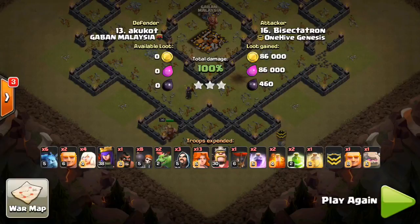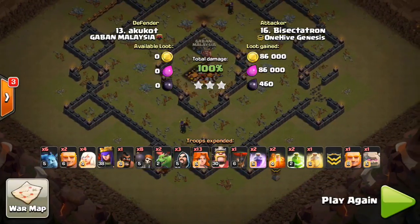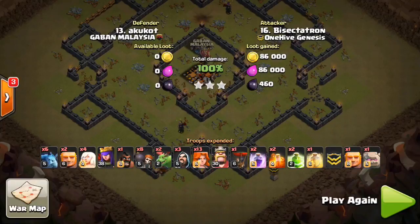The moral of the story is: if you can get your Valks in the core, they can do some damage to those quad Inferno Towers and Teslas when all that stuff's concentrated in the middle. Do what you have to do to get your Valks in there, and save a few troops for the outside of the base to take out those lingering cannons and archer towers with balloons, minions, or hogs. That's how you beat these ring bases. We've already won this war pretty much, but hopefully we can clear out and get a perfect war. Thanks for watching this video — I'll see you guys tomorrow. Bye!